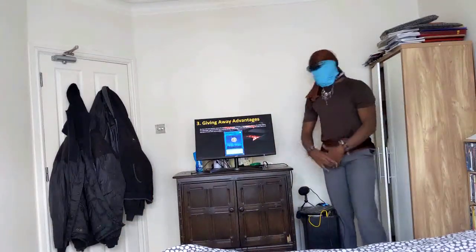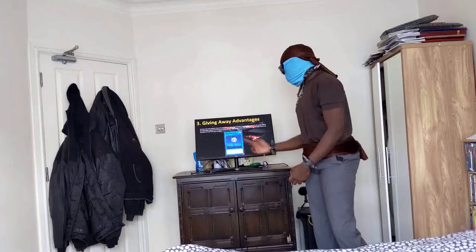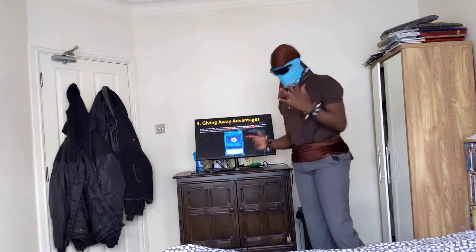Let's move on to the third and last point. Number three: giving away advantages. This is the last indicator where the card gives an advantage. When a big handicap is given to you, the player, before the advantage is gained — at times the handicap can be so damaging it will lose you the duel on the spot. Here's an example of a card with such an effect. It's called Gold Moon Coin.